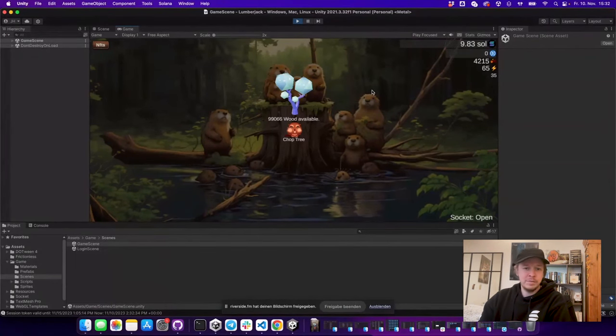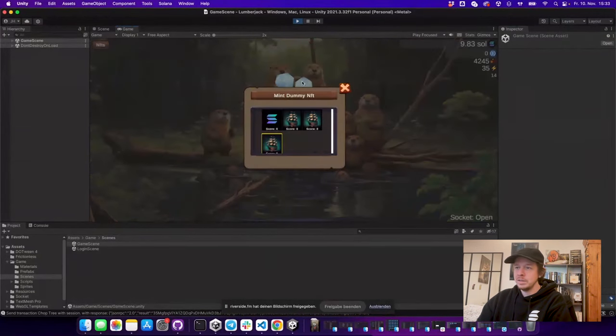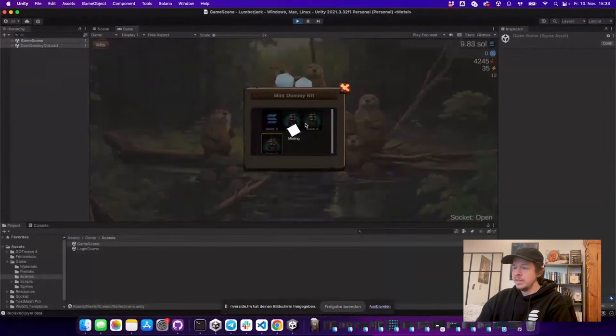If you use the default login it will use the wallet adapter and a browser extension, and on mobile it will open the browser via deep links to the wallet. Here you can see I can already chop this tree, and the transactions are very fast as you're used to from Solana. On the top left you can look at your NFTs.